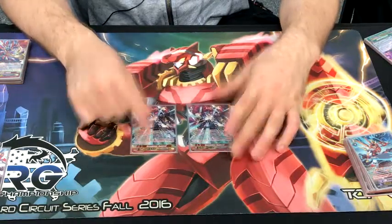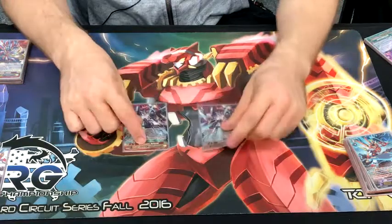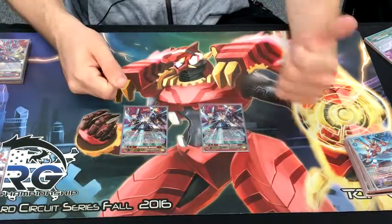Say you need to stand more than one unit on your stride turn and you don't have your pieces — this allows you to get another attack off. Instead of just standing one column, you can stand the other column as well.